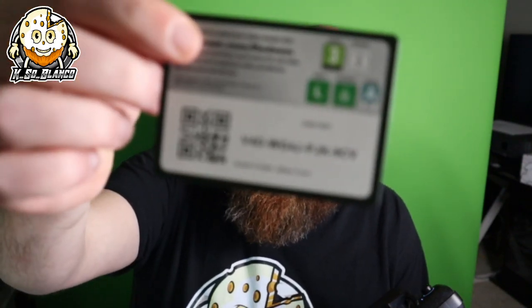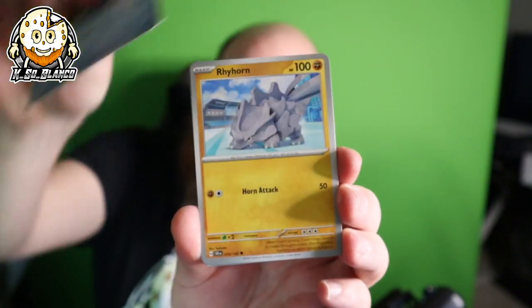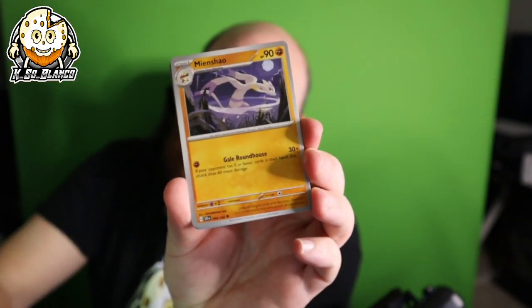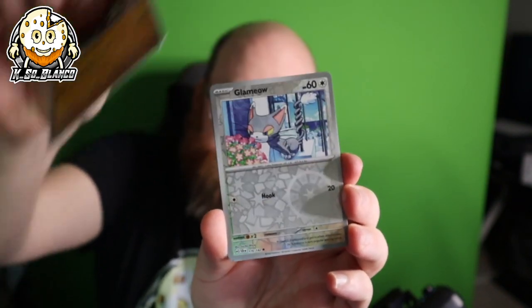Let's get into the hangers and rip these bad boys open. Hopefully we get some luck — we might do this every Friday until we get that art rare Squirtle. Here's the code card. That Squirtle is really the only one I want from this set and I still have yet to pull it. The pull rates for art rares aren't the greatest, but the special illustration rares are pretty good.